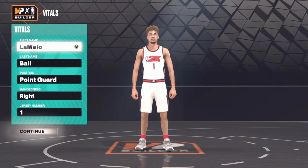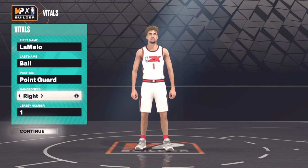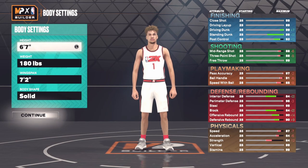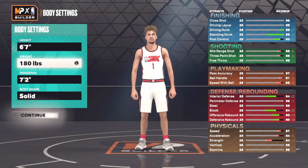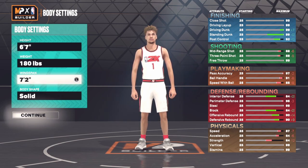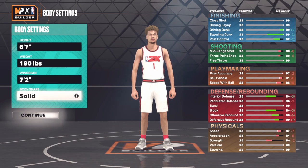First we start off with the Lamello Ball name — we can't change that. Position is point guard, handedness we put at right-handed, jersey number one. Height at six-seven, weight 180 because that's how much he weighs in real life — it says that in 2K. Wingspan we put at 72 so you could get a couple blocks, and it's not going to really affect his attributes in a bad way. Body shape I put at solid, but you can change that.